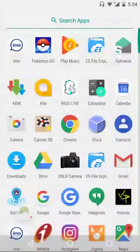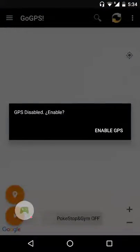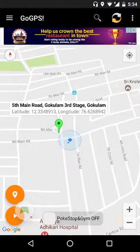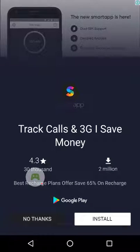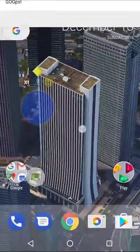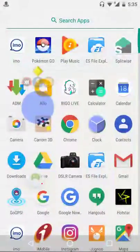Now we are all set. Let's begin — first open Go GPS. Start your location. Currently I have set my GPS over here, now just start your GPS. Walk with Poke Sniper, close the app. Go GPS is initialized. Now open Pokemon Go.